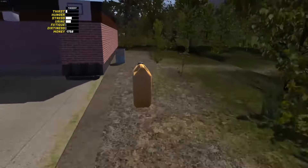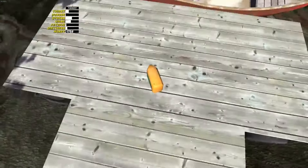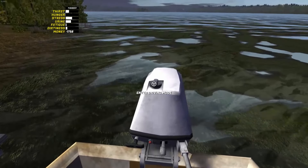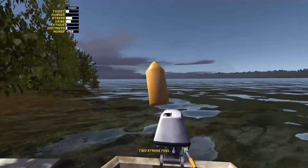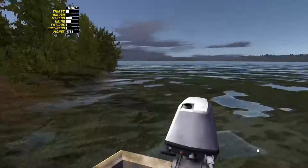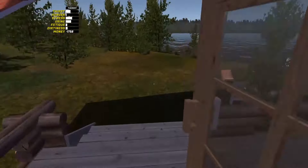Now for your second day, your main goal is to go to the island on your boat. Grab a bottle of two-cycle fuel and fill up your boat engine — the last thing you want is to run out of gas halfway back. Once you get to the island, grab the bucket, the bucket lid, and the fish trap.